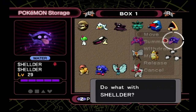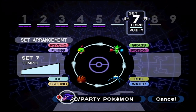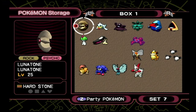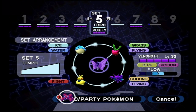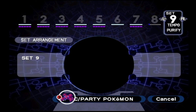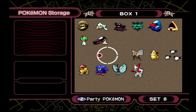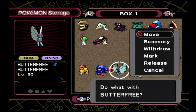We'll put Venomoth in the fifth slot pointing it towards Hoppip, and we've got Shedinja — well, it's not going to go in the normal set. We'll place Shellder in set number seven facing Swinub. That leaves Paras, and it doesn't look like there are any other options, so I guess Paras is out of luck. We'll put it in set number eight and try to fill out the rest of that set. We should have enough Pokemon to make another set here.